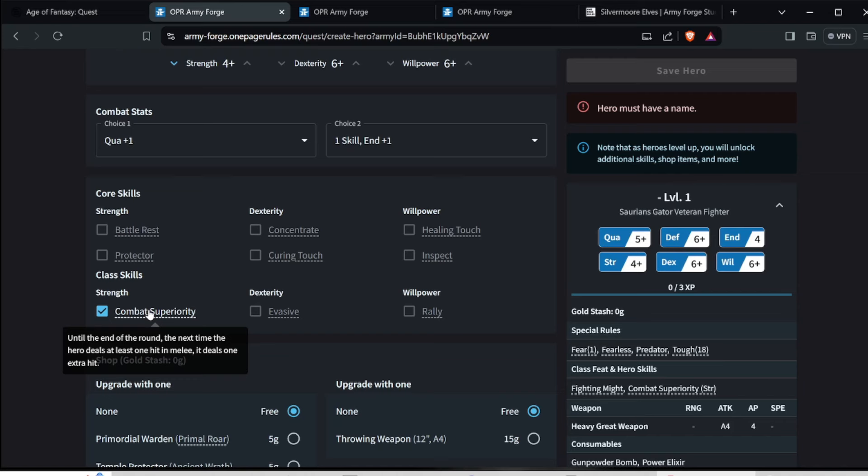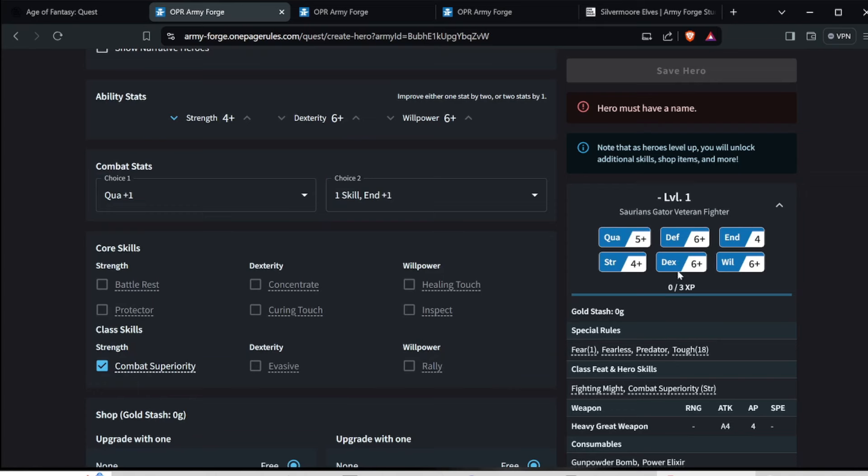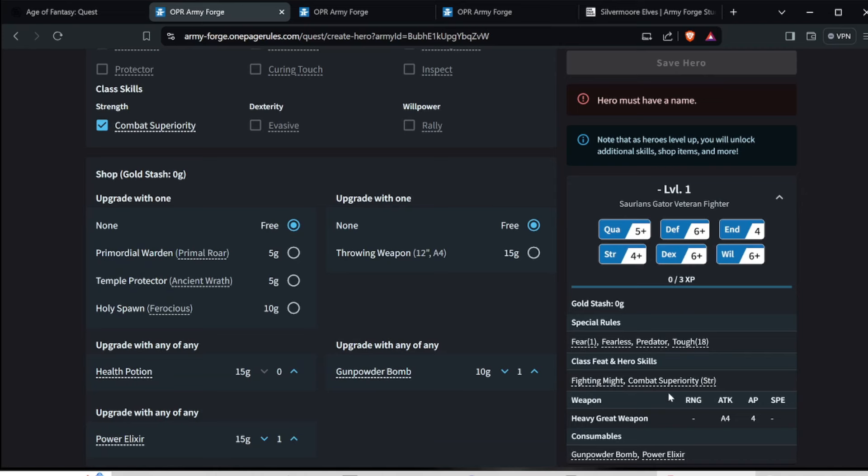Imagine this guy getting that willpower from the Paladin — he's going to be getting an extra hit, plus he's got four attacks. The other guy had three attacks, and this one's got AP four with his heavy great weapon. After you purchase your twenty-five gold worth of stuff, you've got all your stats over here and all their abilities. He's got Fear, Fearless, Predator, Top 18 — which is twice as much as the other guy — Fighting Might, and Combat Superiority.